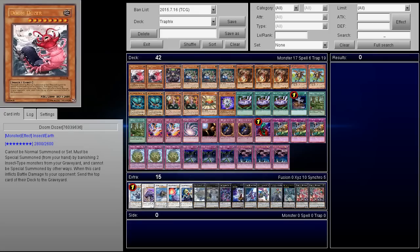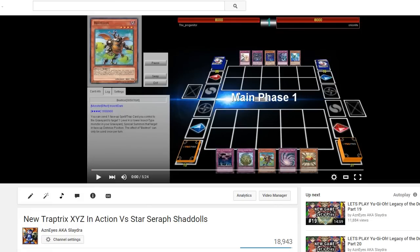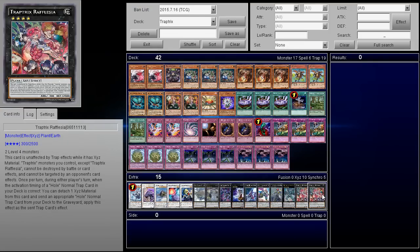What is up guys? So we are going to be doing a deck profile for the Trap Tricks deck that you guys saw just a couple days ago. If you guys haven't checked out the video, I'll link it down below in the description box, and you guys can kind of check out how the deck runs. It's pretty interesting — it's using the new Trap Tricks Exceed Monster Trap Tricks for Alphalzia, a really good card.